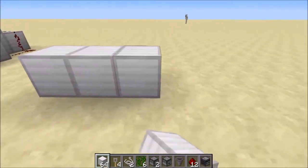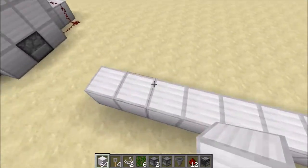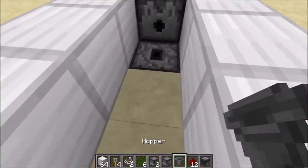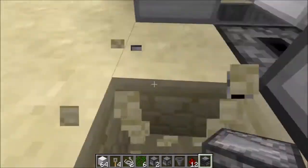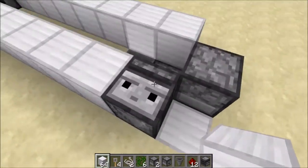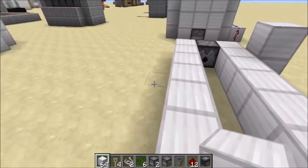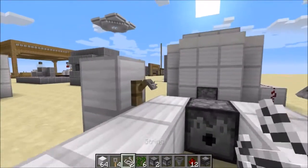First, we're gonna want to start by making the water channel. You want to make an eight block water channel, and then put your two dispensers at the very end. Over here, you're gonna want to put in your dropper and your hopper facing into the dropper. Then right over here, you're gonna want to put your observer facing down — we're gonna have to do it like this. Then make sure that it's facing into a block.